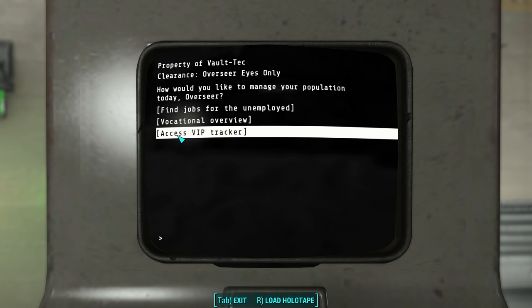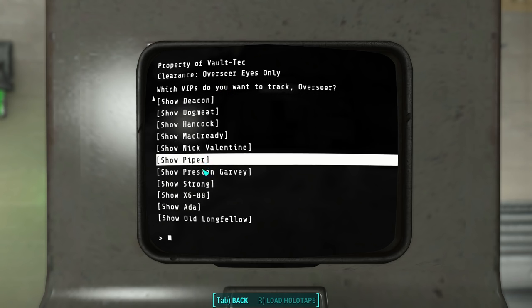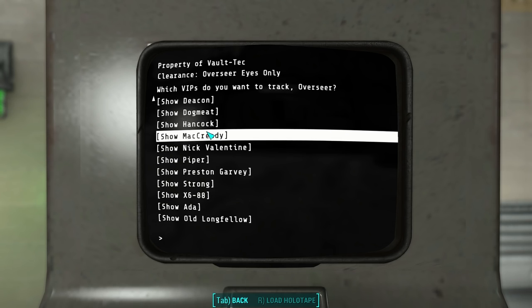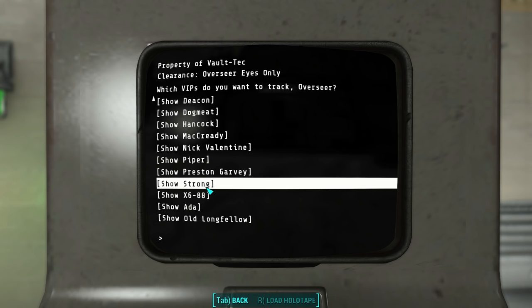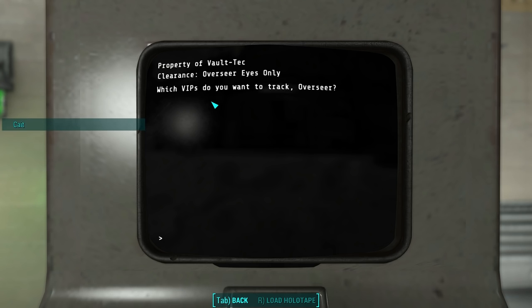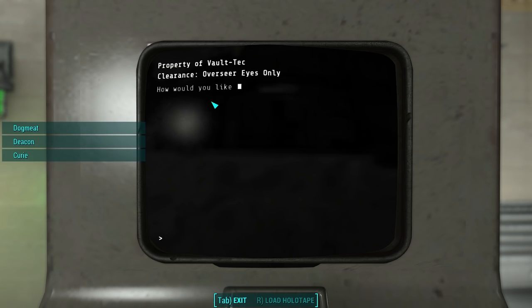Now this is pretty interesting: Access VIP Tracker. This is used to track all of your companions. So if you want to find out where one companion is, you can click Show Preston Garvey and then Preston Garvey will appear on your map. Or let's say that you've lost all of your companions — you can click Show All Companions and boom, it goes through every single one of them.